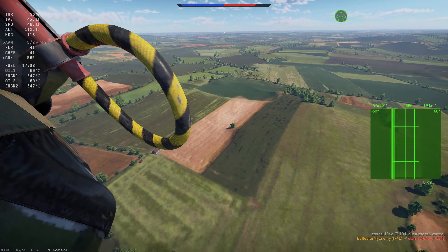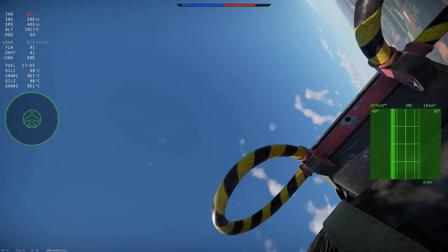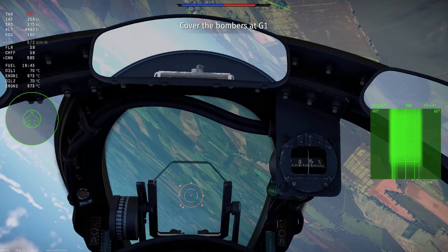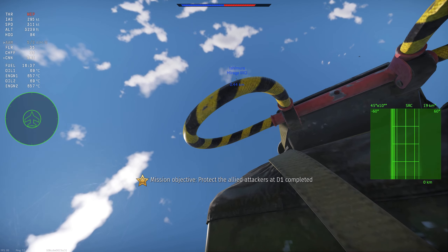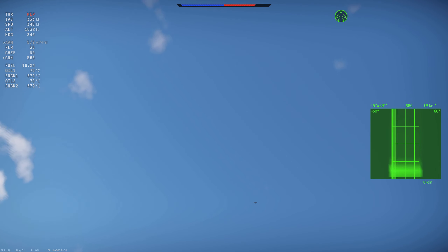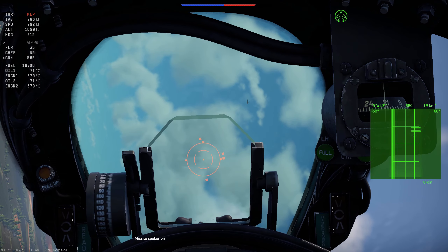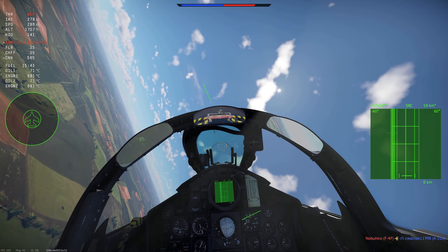I've never actually flown the F-104s — I should probably give them a go at some point. There's that MiG. In terms of dogfighting, the MiG has an advantage in the one-circle, but we have an advantage in the two-circle. So what I'm going to try and do is keep my distance, rayfight him, and hope that I don't get third-partied — and hopefully he will, which would save me. Theoretically we should be able to keep this up for a while.